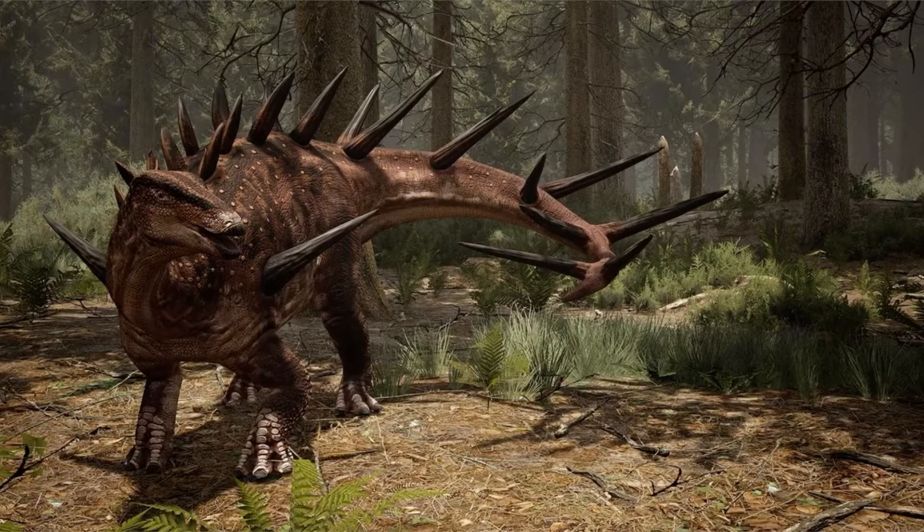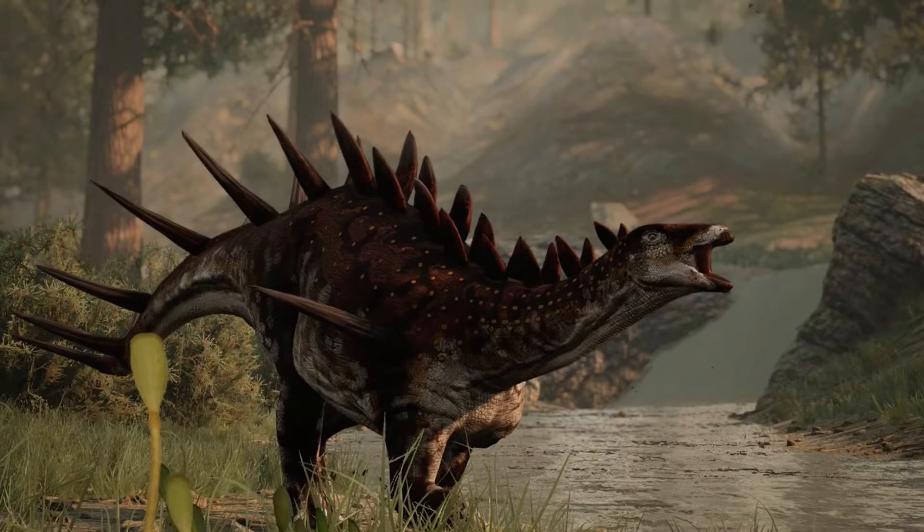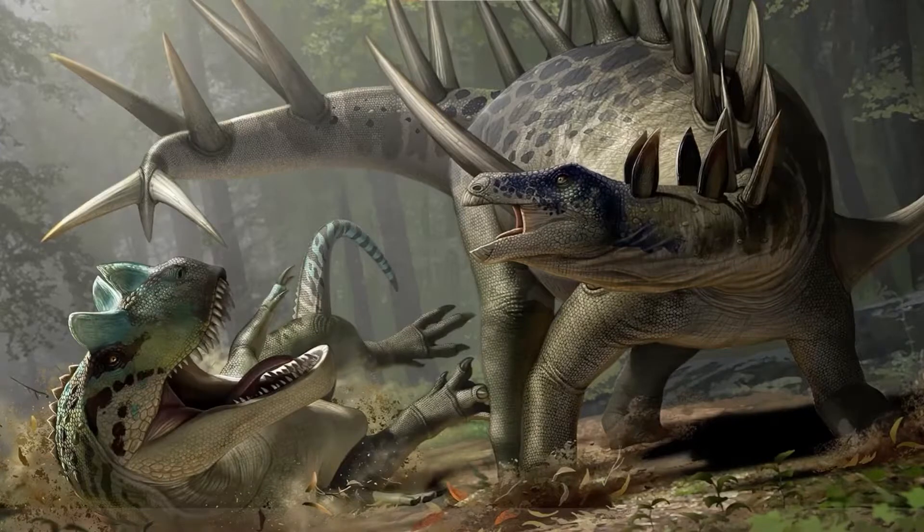Of the two stegosaurids currently in the game, Kentrosaurus is the smaller genus, able to attack from the front with a head swing that does low amounts of bleed — it's better used to ward off creatures. The second attack, tail swing, swings both ways, first to the left then to the right; it does average amounts of damage and high bleed.